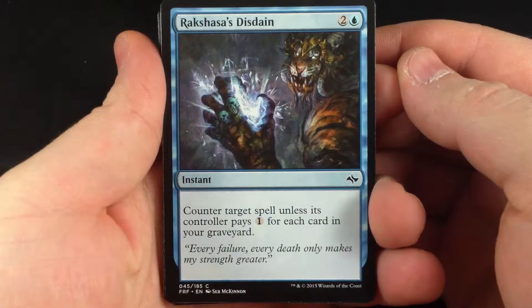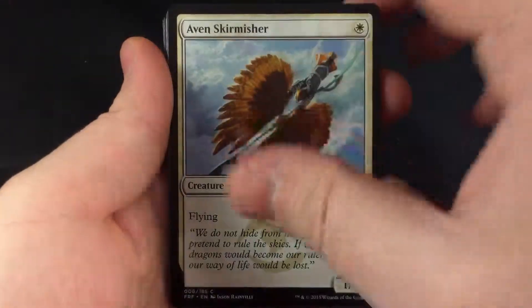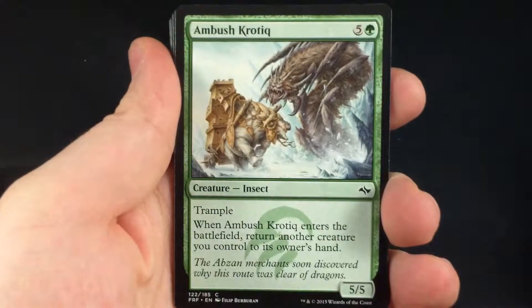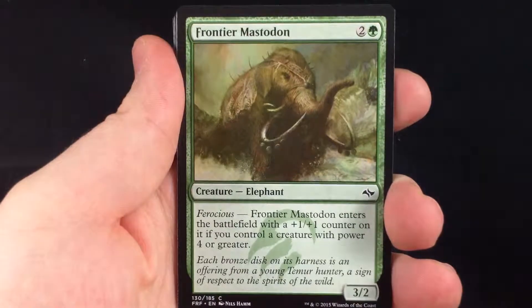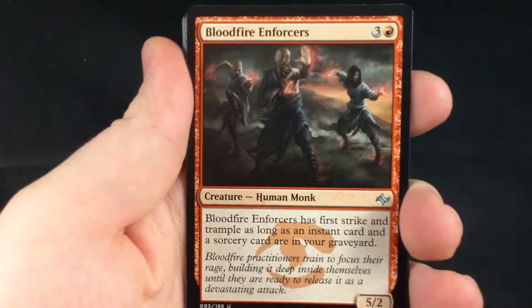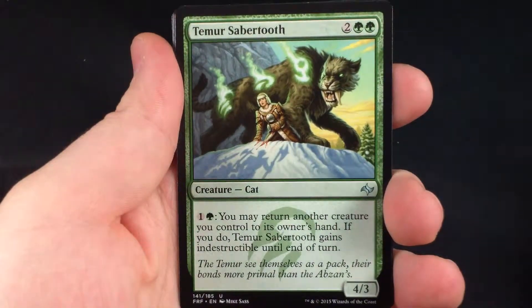So we start off with a Rakshasa's Disdain, Reach of Shadows, Hooded Assassin, Avon Skirmisher, Lotus Path Djinn, Goblin Heel Cutter, Ambush Crotic, Gorsewine, Frontier Mastodon, Alicia's Vanguard. Our commons are Dragon Rage, Bloodfire Enforcers, and Timur Sabretooth.